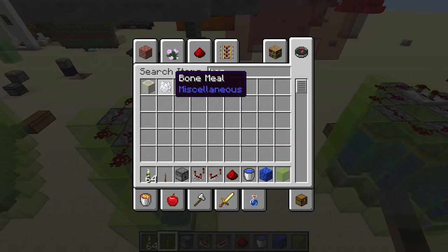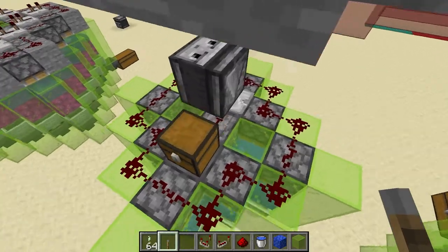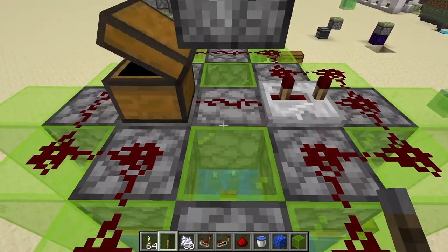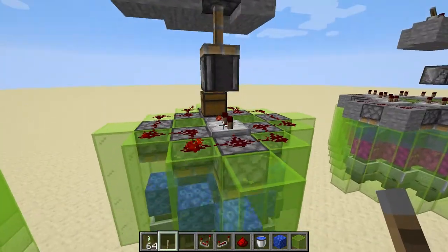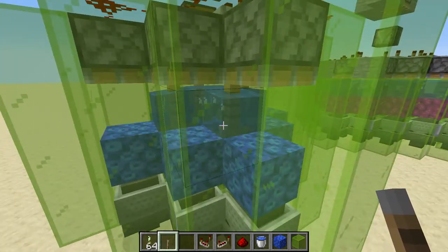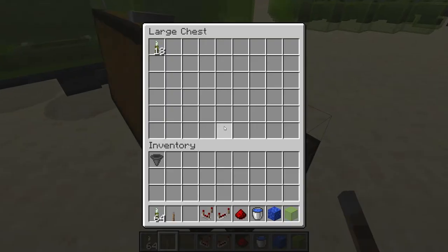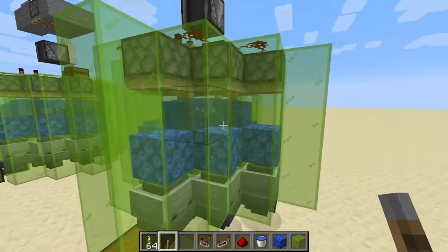We just need to get some bone meal and pop it into the chest, and it will flow into the dispenser. Then we can get this farm going. If you look really closely, you can see it creates sea pickles at just the right moment, they get broken, and they flow as fast as possible into the chest down here. This farm will make as much sea pickles as you could ever need in a Minecraft world.